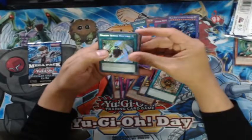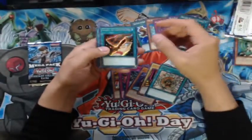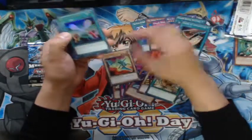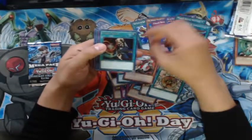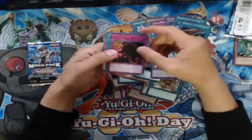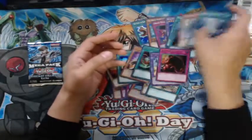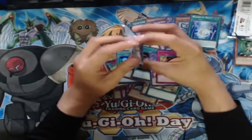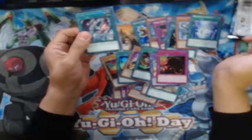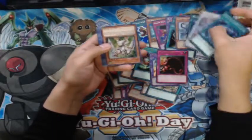Second pack. Oh, this is one of the promos actually — Cars of Consonants, Blue Tiger Jet. This is an ultra rare. Now we got Soul Exchange, Kycoo, Fusion Sage. Oh, I like this one — Blue-Eyes Twin Burst Dragon, Justice Surge, Beacon of White, and Sage with Eyes of Blue. Cool. Not bad — a lot of reprints from newer packs and a lot of reprints from older packs; it's a combination of everything. Sage with Eyes of Blue is a pretty good card.